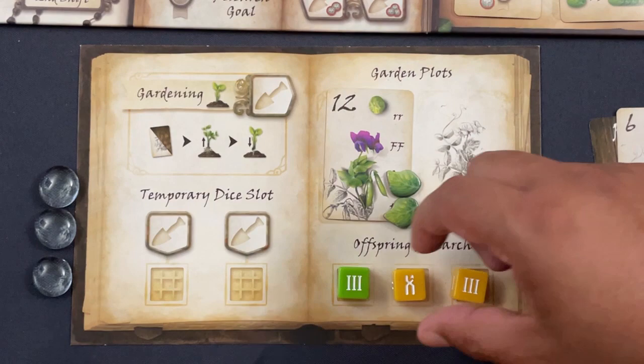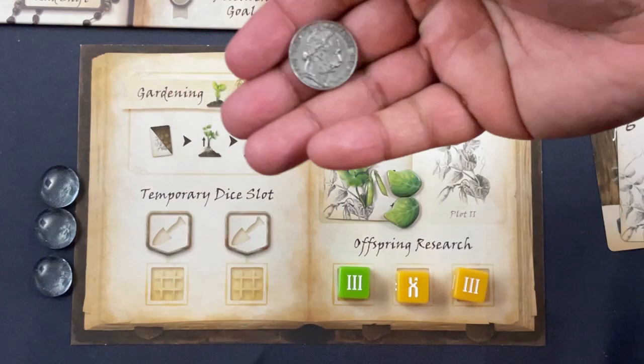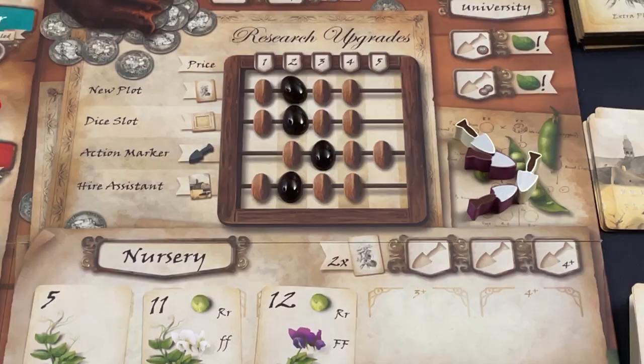You keep drafting until you run out of draft slots. As a worker placement action during phase one you can open up additional slots, but early in the game you won't have too many. De novo dice can also be used to get those precious coins.